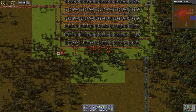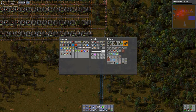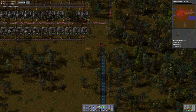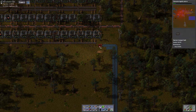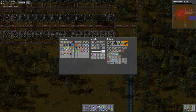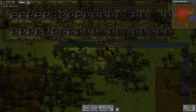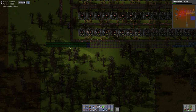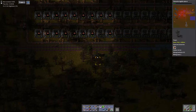Let's clear out those trees in that area. I'm going to run the belts over that way. I'll grab a blueprint of that just to make this a little bit quicker. Okay, we've got to bring some more blue belts down apparently.